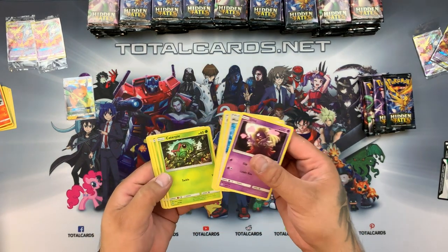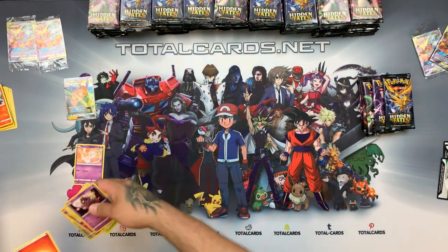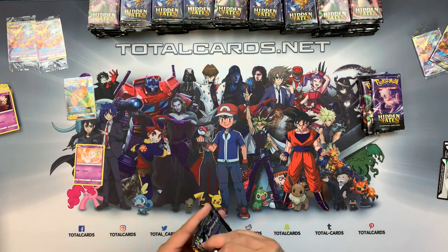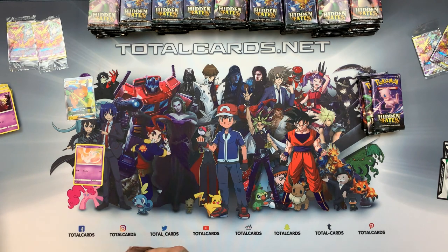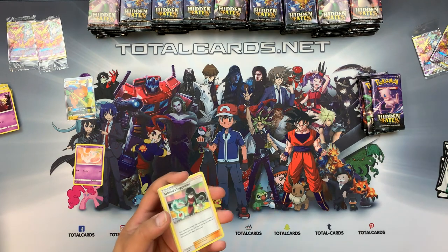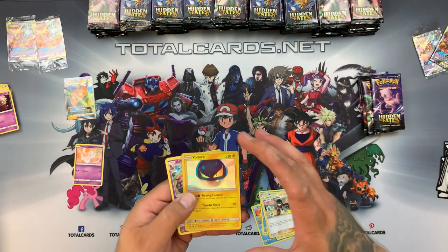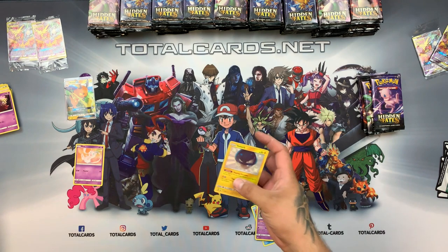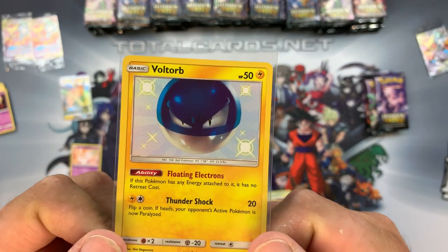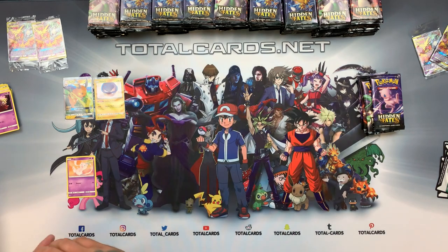So in this pack, just skipping through, we've got Farfetch'd and Mew. And then we have Magikarp, Staiyu, Slowpoke, and a shiny Voltaub with an Arbok — awesome! We have a lot of singles already on the website, so if you want to complete a collection or grab any of the ones you see pulled in this video, they're all on the website at TotalCards.net.